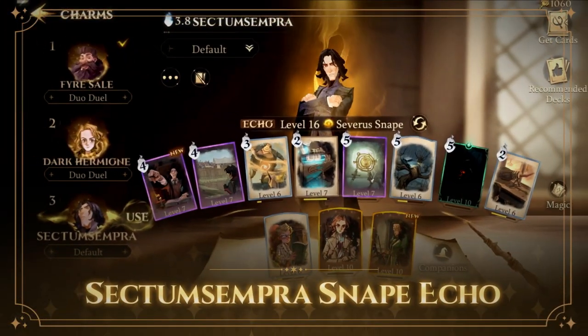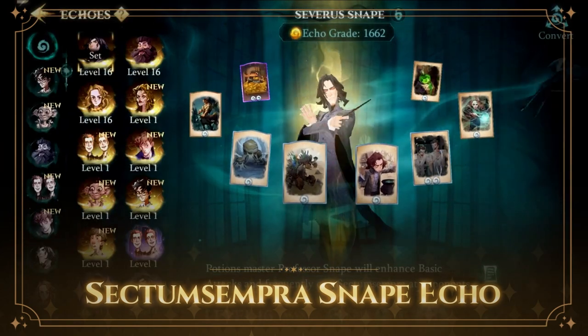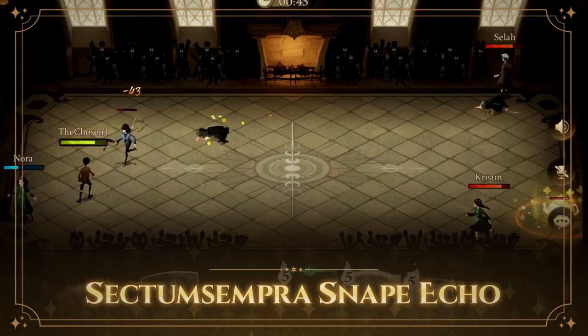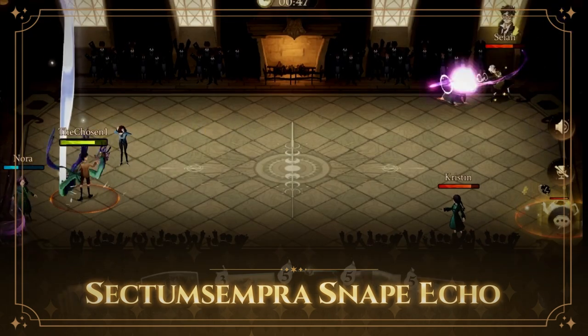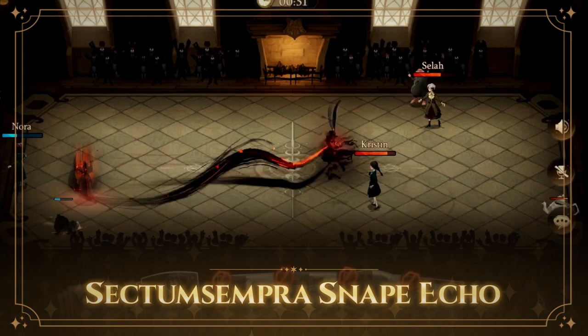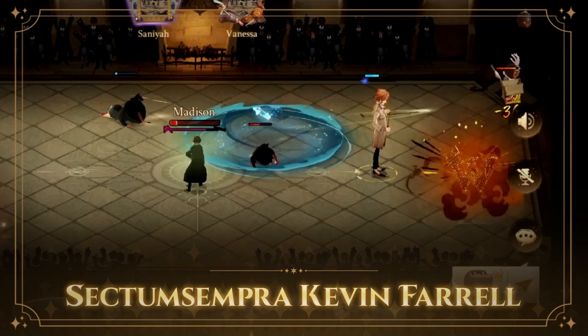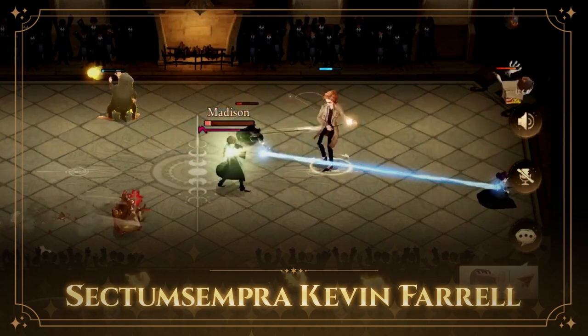If dealing direct damage is more your style, this Sectumsempra deck utilizing the Snape Echo is excellent for out-damaging your opponent. The Snape Echo enhances your basic attacks, so other spells and companions that boost your basic attacks combo great with this deck. Use Kevin Farrell's ability to boost the DPS of your standard attacks and keep him alive with a healing spell of your choice.